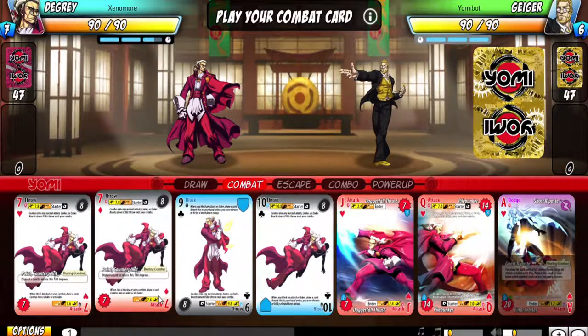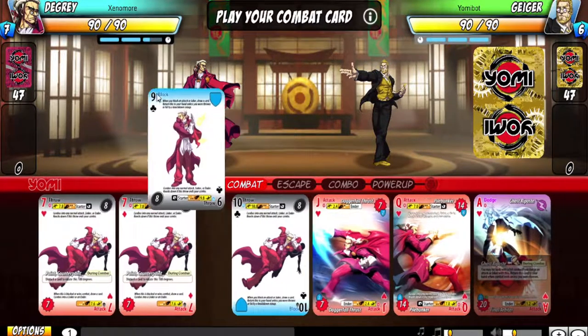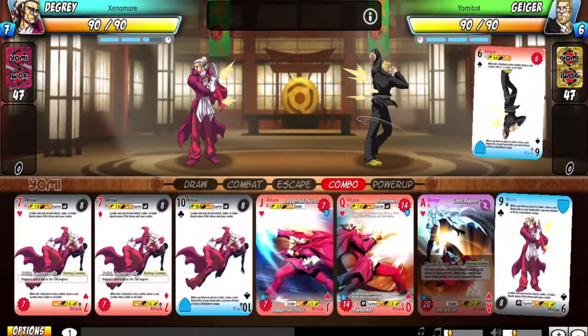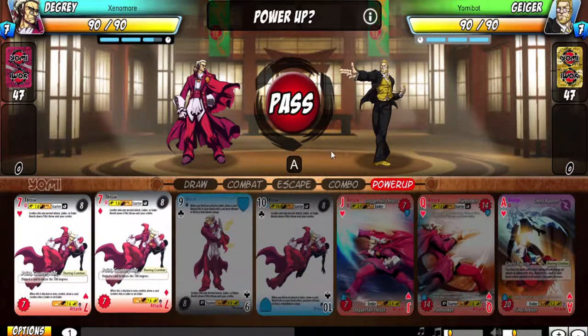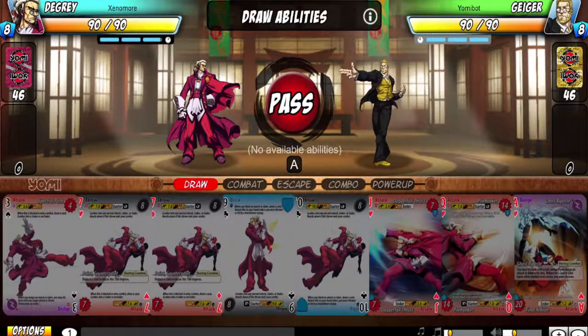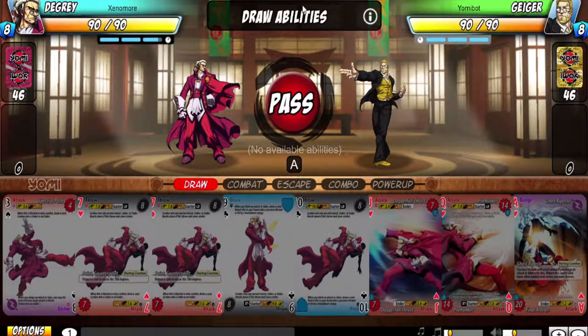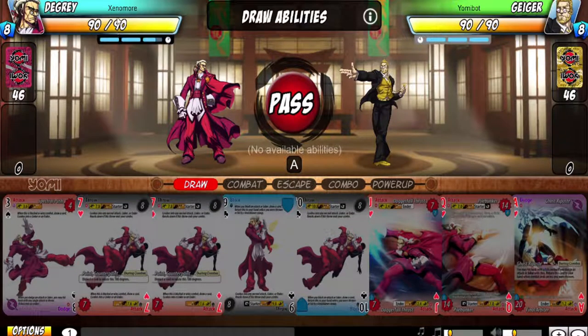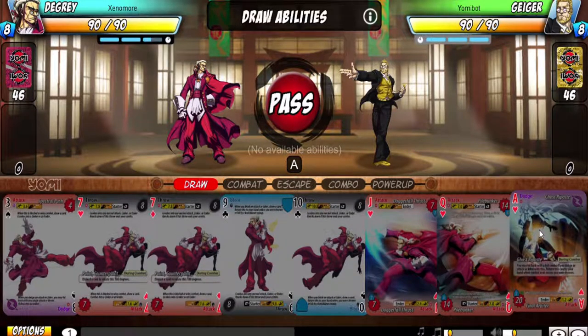I'm going to start the fight pretty defensive. Or I could go straight into offense — I'm gonna go defensive. We both just back away from each other. I'm not gonna power up. In the game there's a mechanism called powering up — you take two of a kind, three of a kind, or four of a kind from your hand, and you get that many aces minus one.